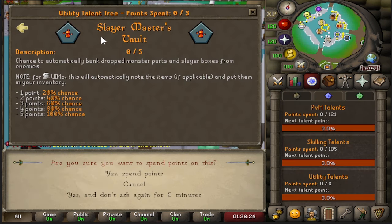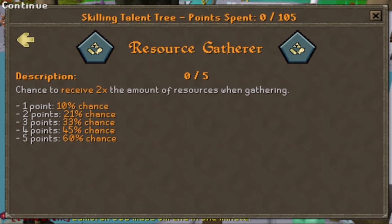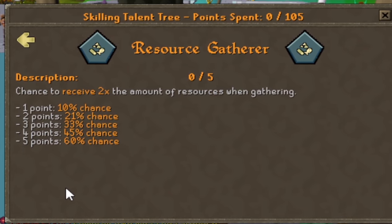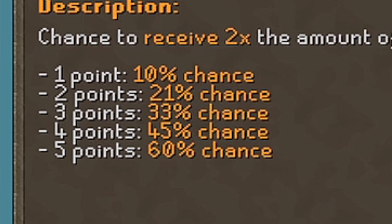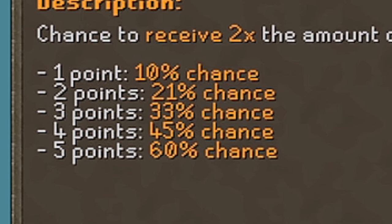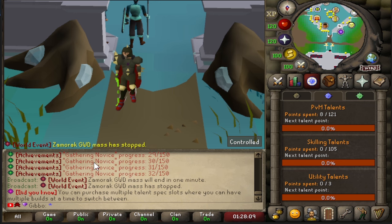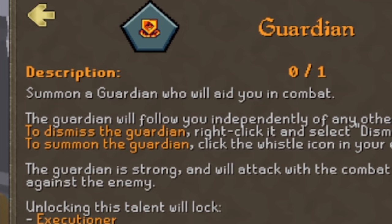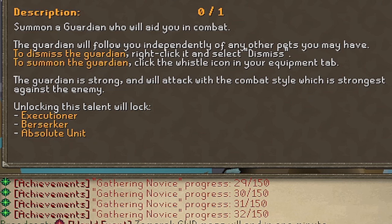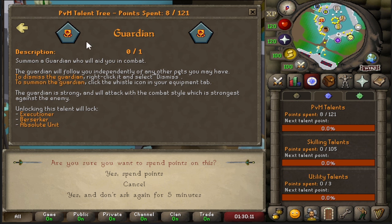I've not yet finished looking through some of these perks — some of them are really OP. Just like this one, the resource gatherer: chance to receive two times the amount of resources while gathering. With one point that gives you a 10% chance, two points 21%, three points 33%, four points 45%, and with five points you've got a 60% chance of receiving double the items. Perks like this definitely change the way you play the game, especially when you get all the way up to tier five. Like have a look at this guardian perk — summon a guardian who will aid you in combat. The guardian is strong and will attack using the combat style which is strongest against the enemy. Seeing stuff like that really gets me motivated into progressing into the end game.